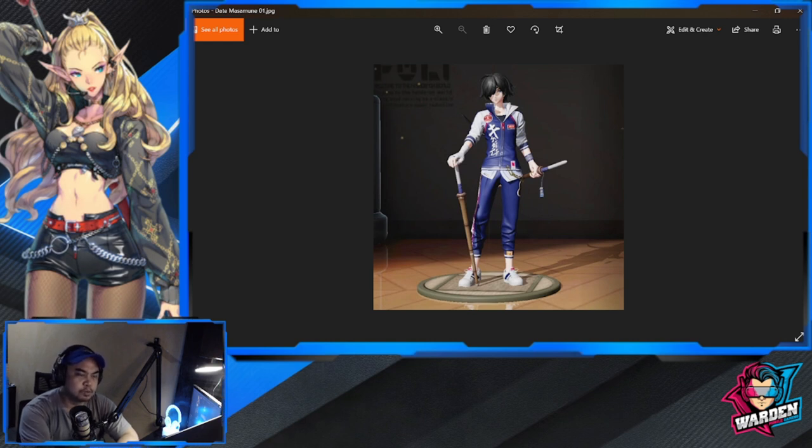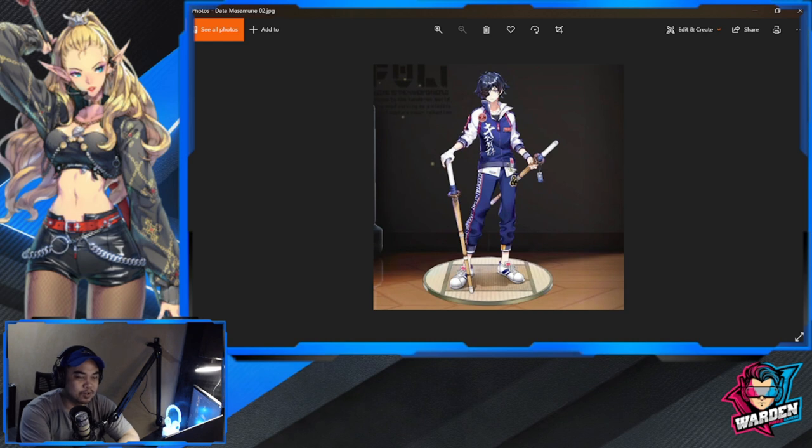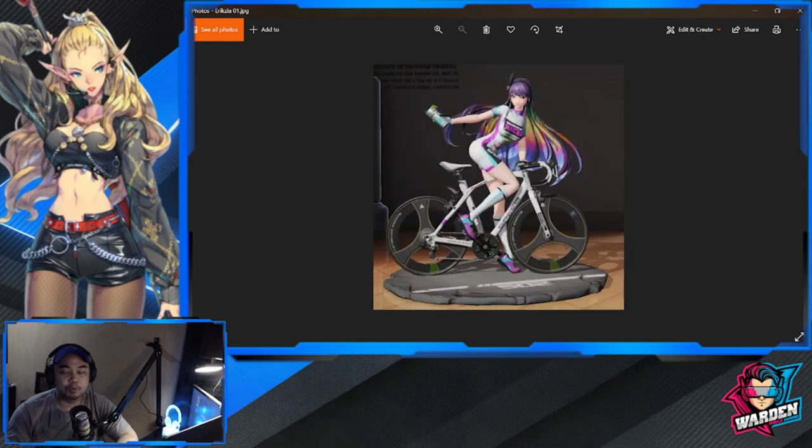Next is Date Masamune — he is carrying what I'm sure are kendo sticks, two of them. Here is his 2D art, which is almost the same as the 3D art.